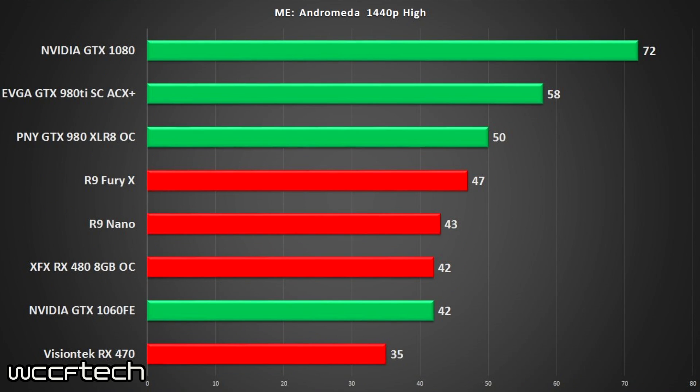Jumping up to 1440p, we see the 1080 maintaining quite the lead, and the 980 is actually doing quite well. The Nano and the Fury X do make up a bit of ground as you raise the resolution and those stream processors come into play. Even at this resolution, the 480 and the 1060 are neck and neck, even in the 0.1% and 1% lows. It's quite impressive for day one, and it really does help that the game is based on the Frostbite engine, which AMD is quite familiar with.